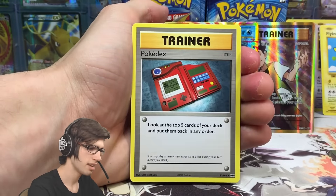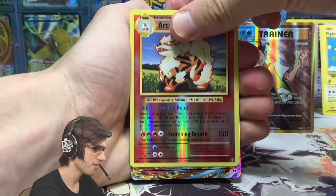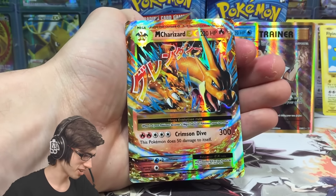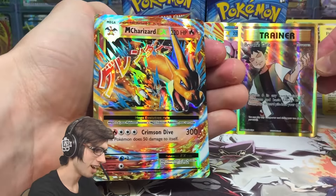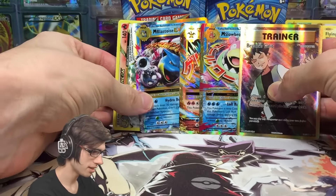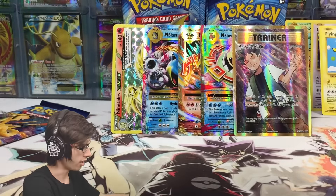We're heading towards the halfway point of this box. We got a Sandshrew, Vulpix, Nidoran Male, a Growlithe, Rattata, Super Potion, DCE — shoutout to Dorian's Pokemon who definitely loves that card — and a Ninetales BREAK! I definitely wanted this card. Ninetales BREAK — wow, definitely one of the faves for sure. We also got an Electrode with the ability Buzzap, Buzzap Thunder, and Headbolt.